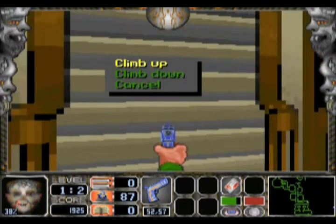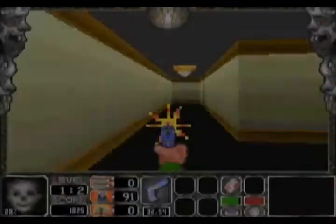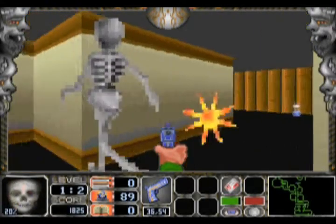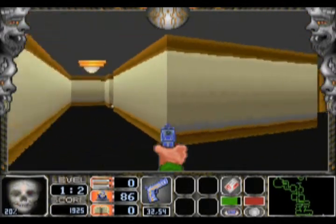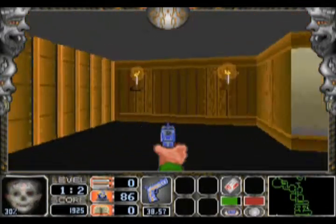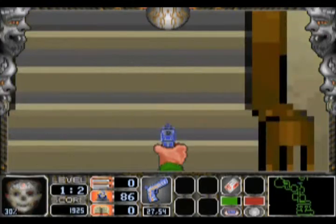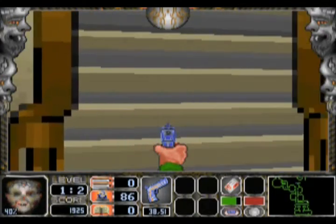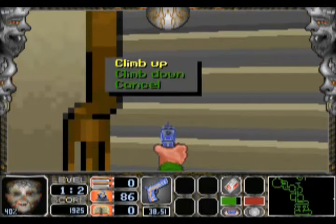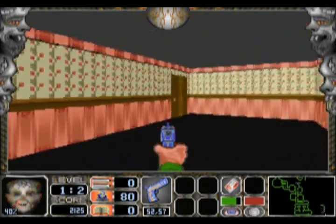Let's climb upwards. There's a glitch up the stairs here — just go up and spam the control button, control being the shoot button by the way.